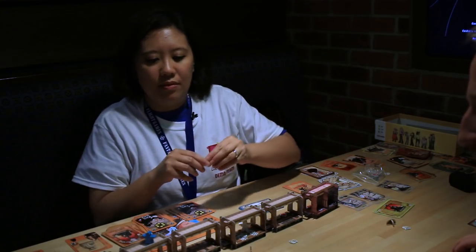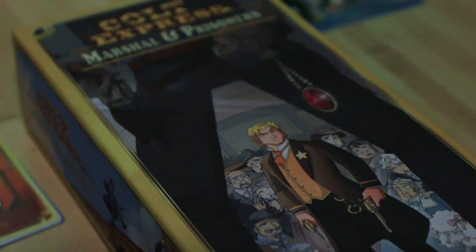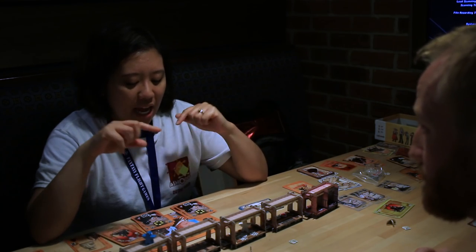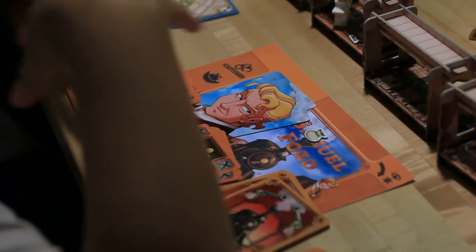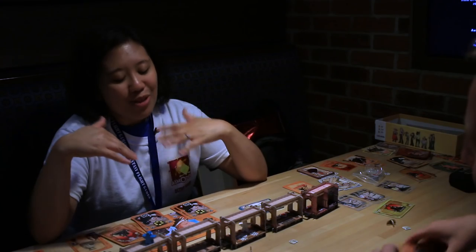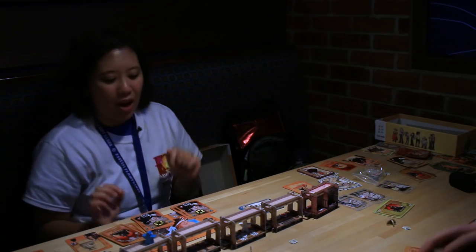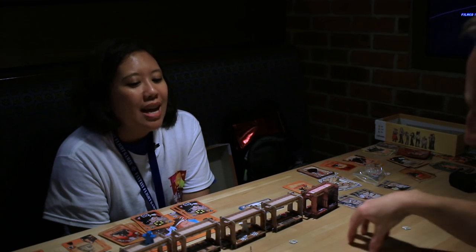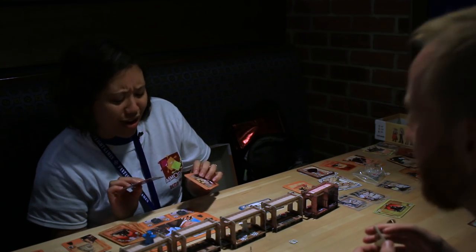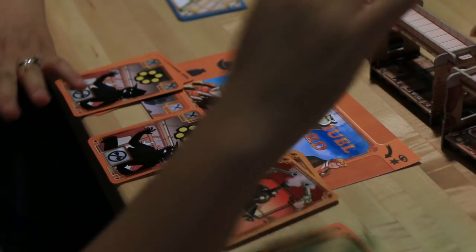Now we're moving on to the expansion, Marshal and Prisoners. The marshal is now taking a new role — he's actually his own character with a name: Samuel Ford. In the base game, the bandit with the most money wins. But in the expansion, Samuel Ford has goals he has to complete — at least four of his five goals — in order to win. If he completes those goals, the marshal wins and the bandits lose. But if the marshal can't complete his goals, then it goes back to whoever has the most money wins. So you've introduced an antagonist into the bandit group.